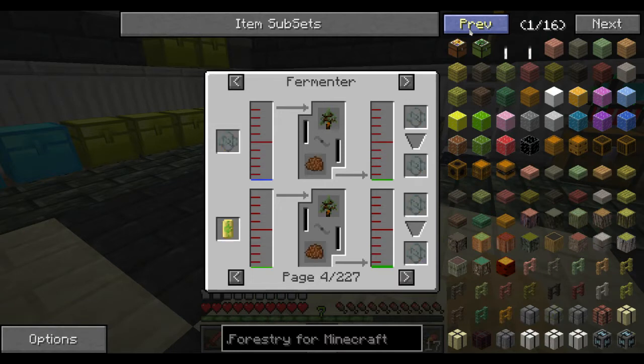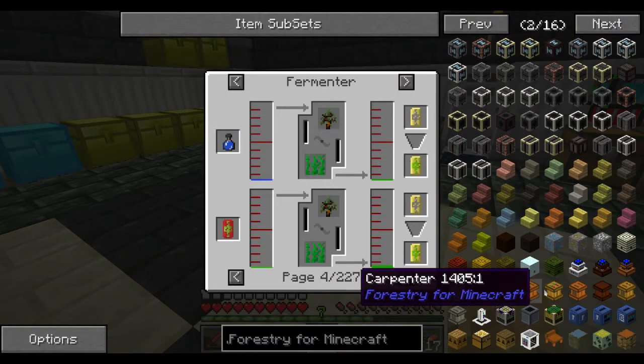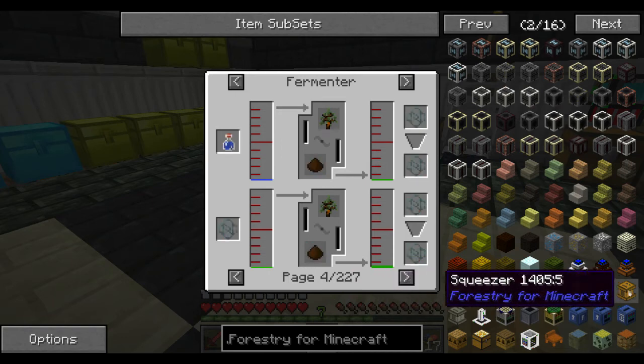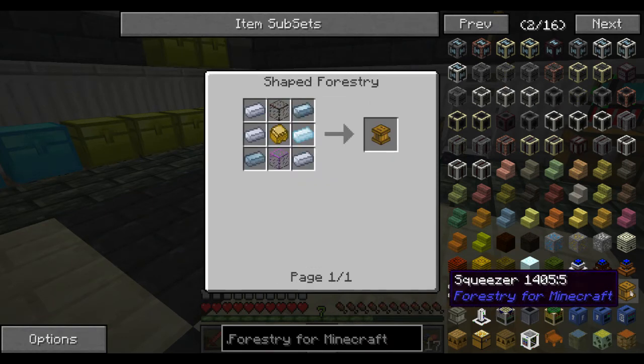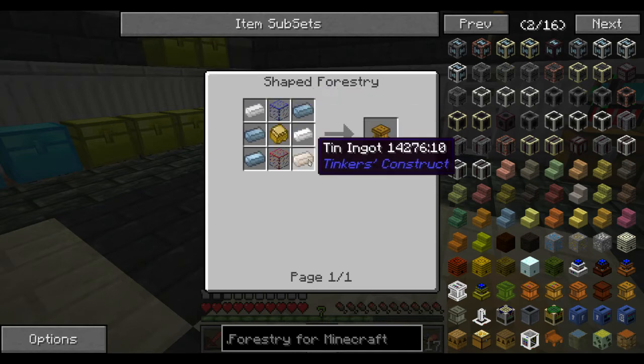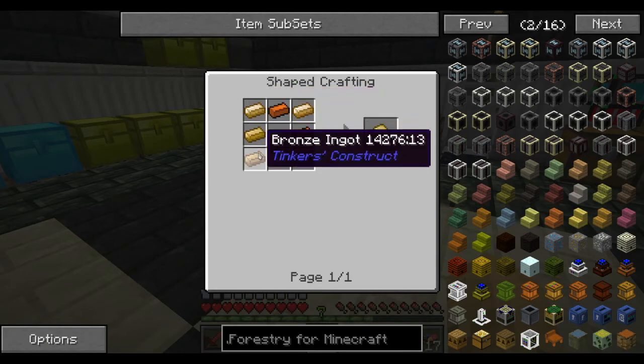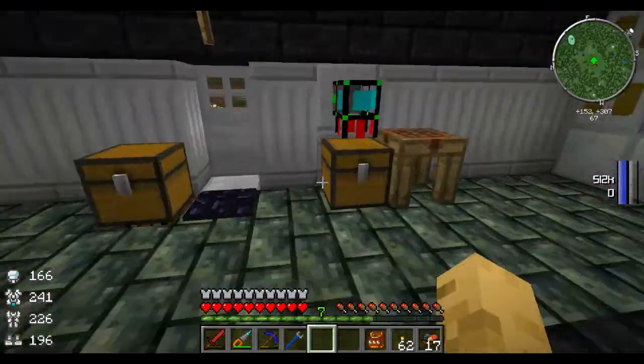For that, I'm actually going to need another machine. Let's go ahead and pull this up. We want to make a squeezer. We're going to need a sturdy casing and looks like tin and some glass. Well, sturdy casing is just some bronze. So let's get this squeezer made.